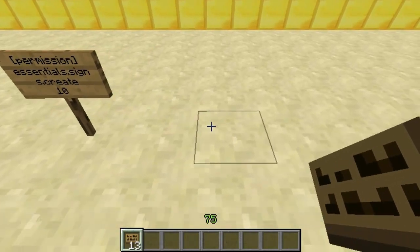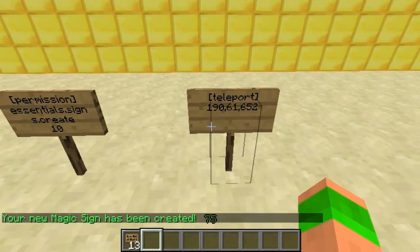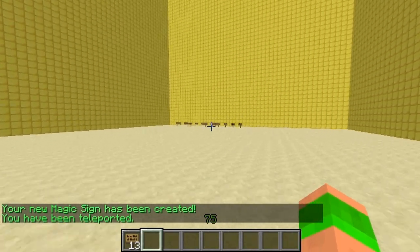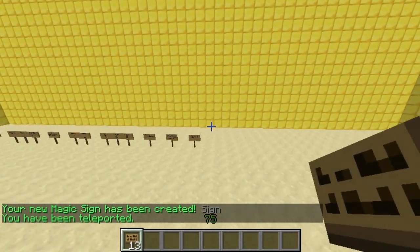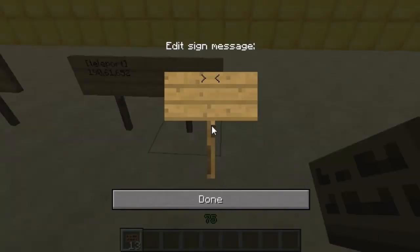Next we'll go on to the teleport signs. You place down your sign, you do bracket, teleport, bracket, and then on the next line you do your coordinates — x, y, z. Obviously you find your coordinates and type them in. Once again on the fourth line you can add a cost. When I right click you can see I get teleported to those coordinates. Note that I was facing towards the signs when I teleported.